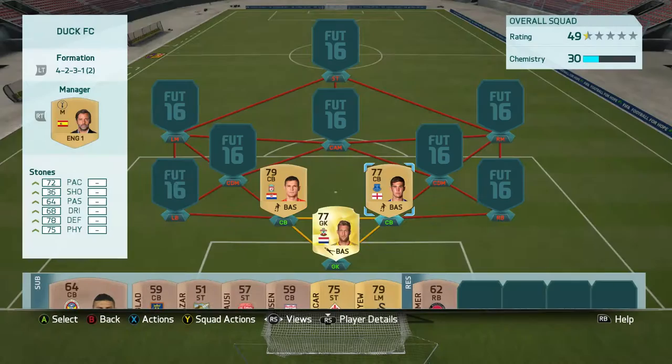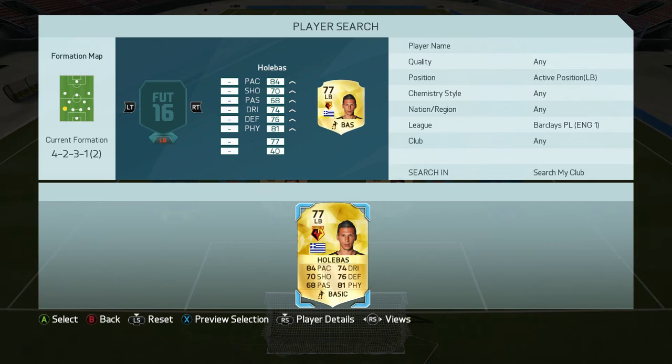With the centre backs I've gone for Lovren and John Stones. I may replace Lovren as I've already played one game with this team — as you can see on the record — and he doesn't match my style of play. John Stones on the other hand is really good, an all-round defender.